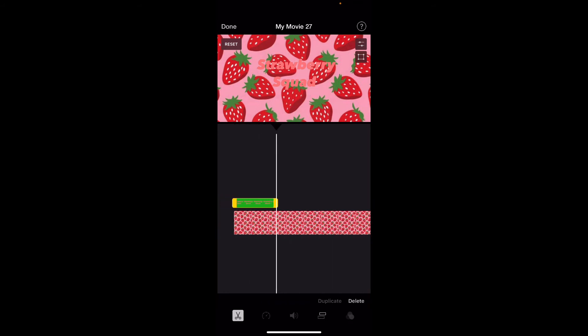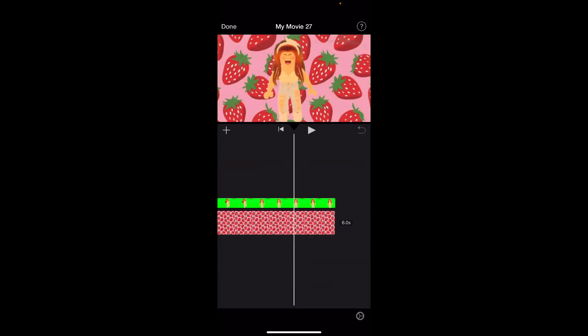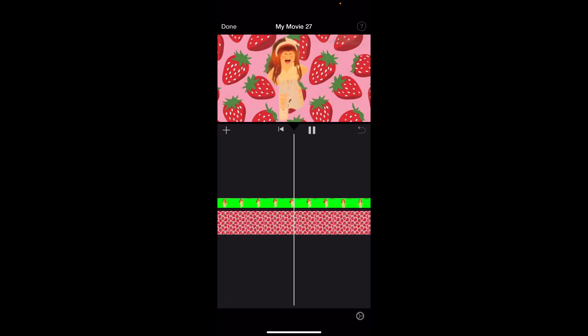Here we are — 'Strawberry Squad.' You can add more things by clicking the dot and using green screen as well. Here is the intro, guys. This is how mine looks. Obviously I didn't put in that much effort because it didn't take me that long.